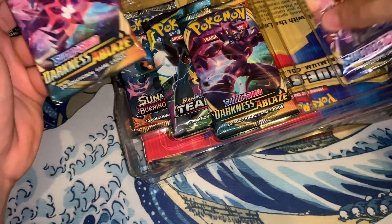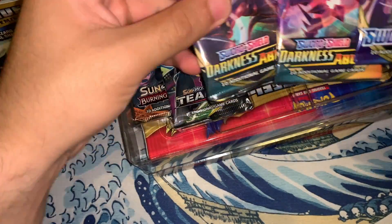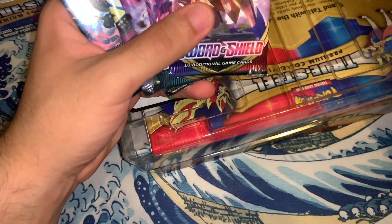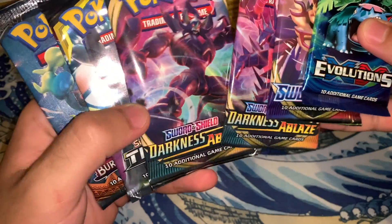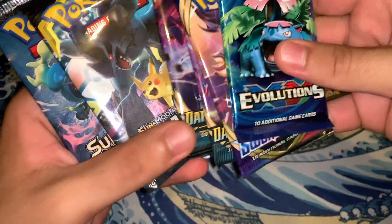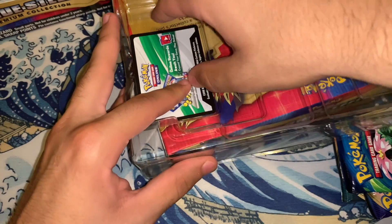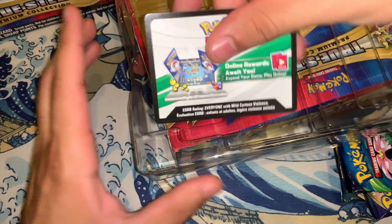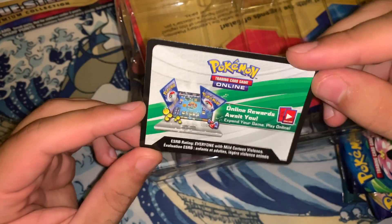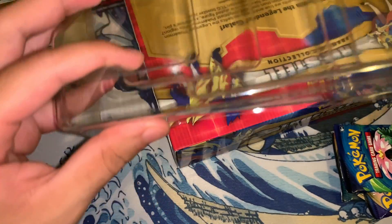And then we get one, two, three, four, five — six boosters. Check them out: we got two Darkness Ablaze, Sword and Shield, XY Evolutions, Team Up, and Sun and Moon Burning Shadows. Don't forget to subscribe to the channel — I'm doing a 50 code card giveaway. All you've got to do is like, comment, and subscribe to enter for the giveaway.